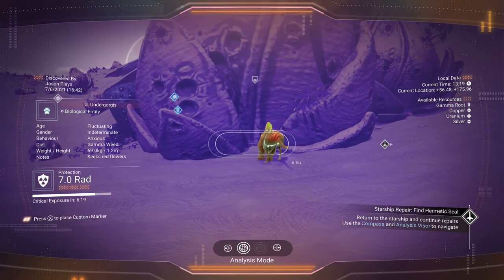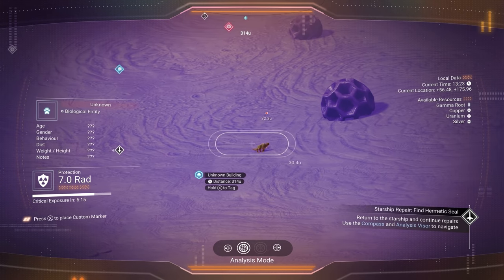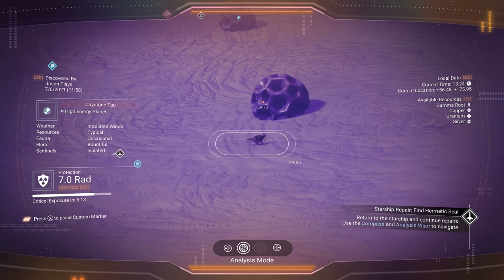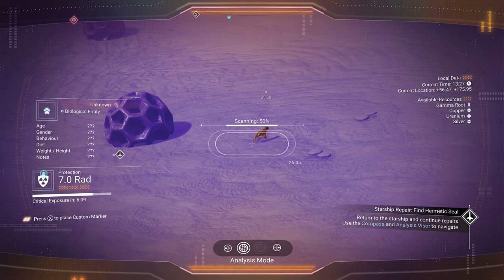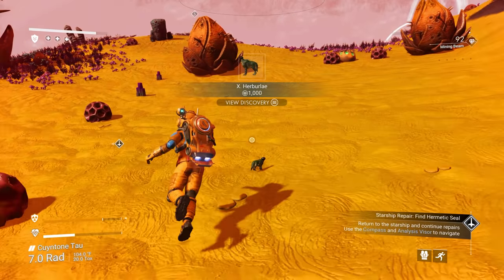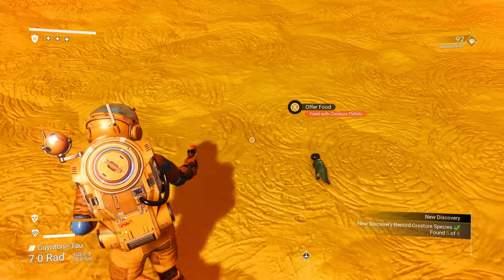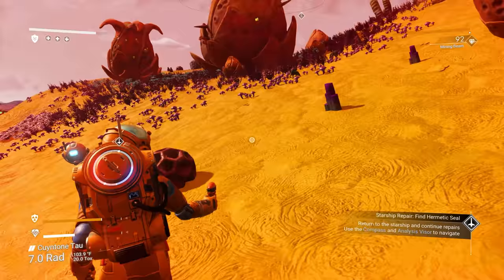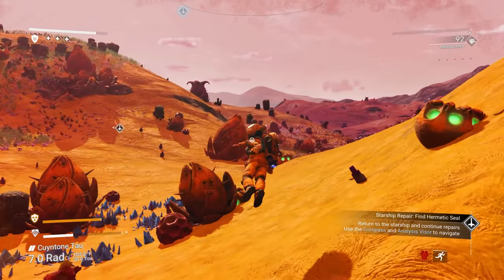Did I scan you guys already? Yes, already scanned. Oh but look at this tiny guy — holy cow, how small is this little thing! That is a tiny tiny animal. Look at him — he's like a little cat running around with some gigantic eyeballs. Okay, not as cute as I was imagining at first.